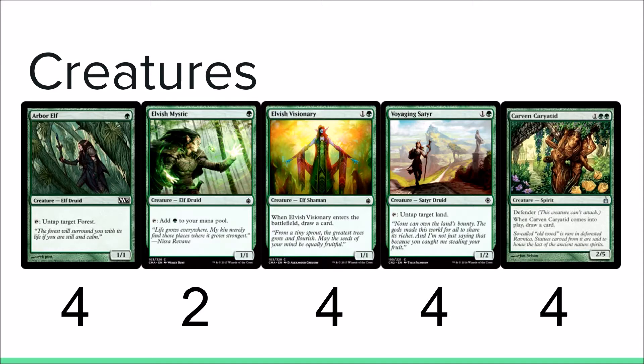Four Voyaging Satyr — this card will be good for the same reason Arbor Elf will be good, but it also untaps Nykthos, Shrine to Nyx. Four Caravan Hurda, a 2/5 Defender; when it enters the battlefield, draw a card, for three mana — one colorless, green-green. It adds to your Devotion count, blocks well against aggressive decks which this deck struggles against, and it draws you a card.